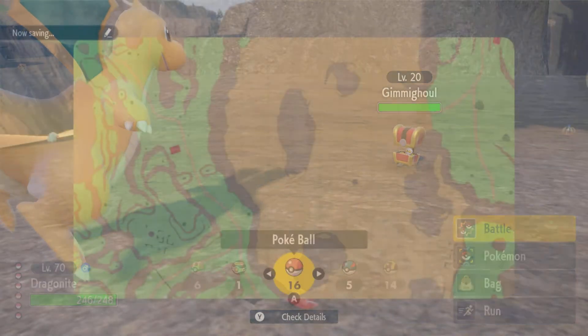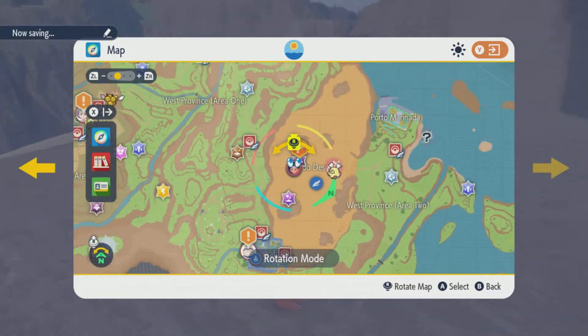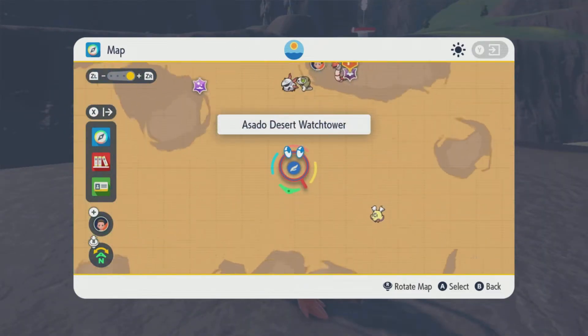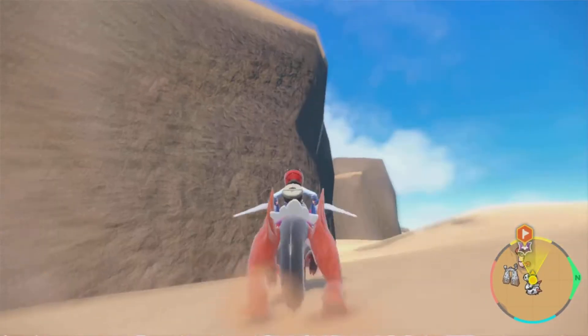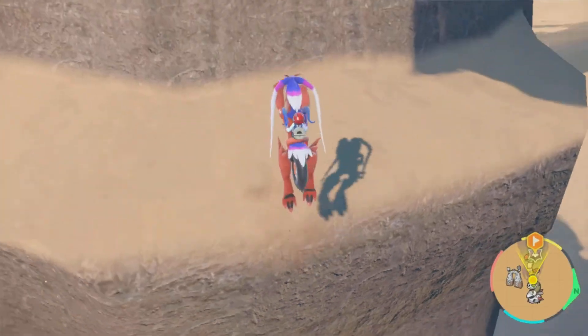It's going to be located right near the Asado Desert, but you're going to need the climb ability for your Koraidon, so keep that in mind. You want to spawn in from the port, make your way to the Asado Desert, and right on top of this huge rock will be that Gimmighoul.